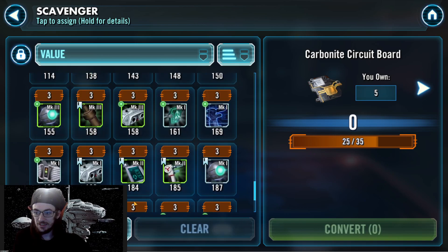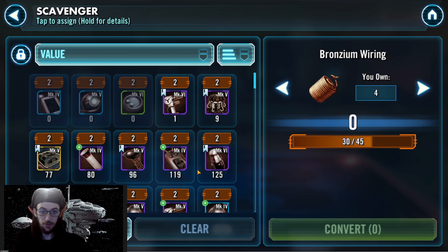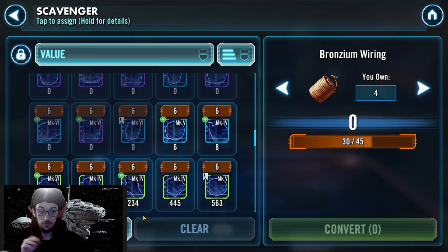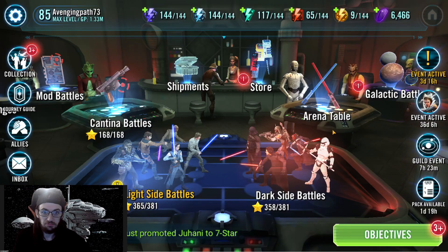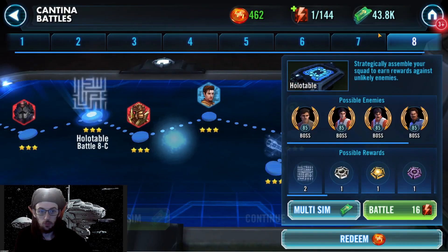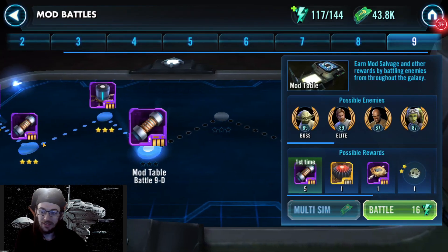What is the easiest to farm and collect to build up a lot of circuit boards? Same thing for bronzium wiring — what's the easiest way to farm whichever gear pieces, and which ones should I be using to collect the bronzium wiring, circuit boards, and chromium transistors? That's what I need to learn because the main account is struggling with that. I've been focusing on so many other things that I haven't been focusing on relics, but then I need them when it comes time to relic someone.